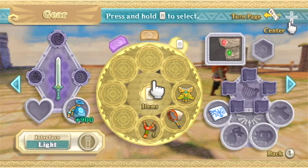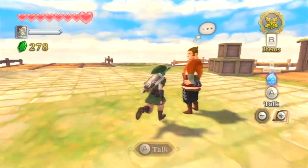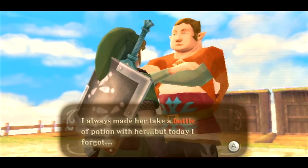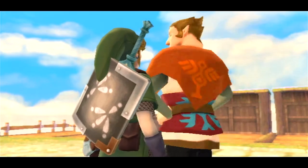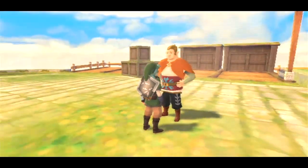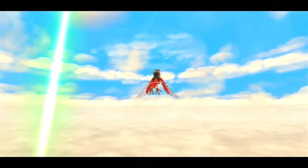Plus the extra wallets we have, so we can carry quite a few rupees. We were headed back to Eldin Province before we were interrupted by this guy here who wants us to help find his missing sister. He says he always has her take a bottle of potion, but he forgot to tell her, and she's interested in a colorful island off to the southwestern skies. He said 'bottle' in red letters, which means it's important, so maybe we can get one of those from this side quest.